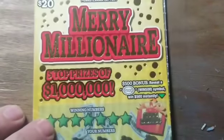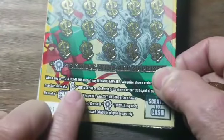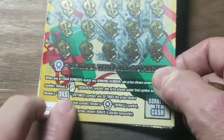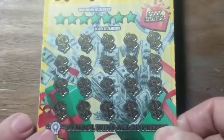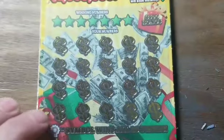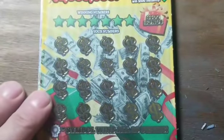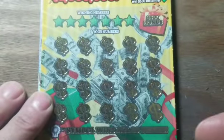On the Merry Millionaire: a $500 burst symbol wins $500, a reindeer wins the prize shown, there's a 20-times symbol to multiply the prize, and a win-all symbol to win all prizes. So far we haven't found the wreath, the 20-times, or a $500 burst — only the reindeer symbol. We're going to use an elongated penny as our scratcher — it was upside down, but that's nice.